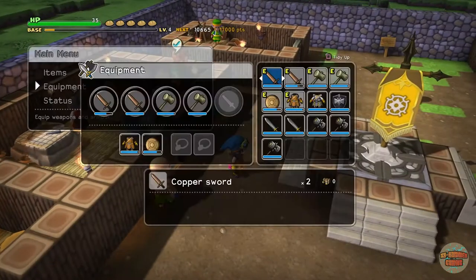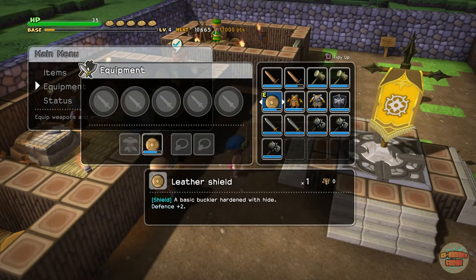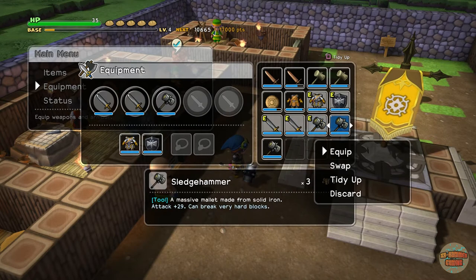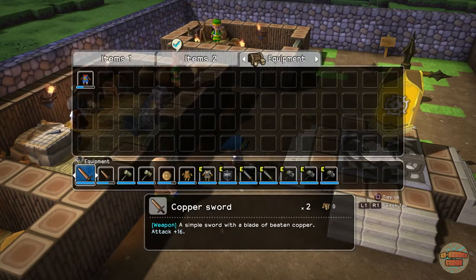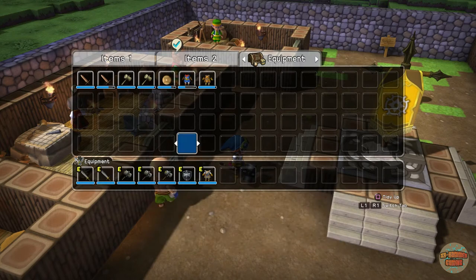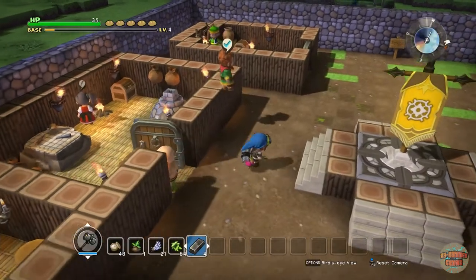Now that we have all this stuff, let's come out here and quickly remove the old gear and equip the new stuff. Then we'll go to equipment and stash everything in here — tidy up. I still have 89 iron remaining.